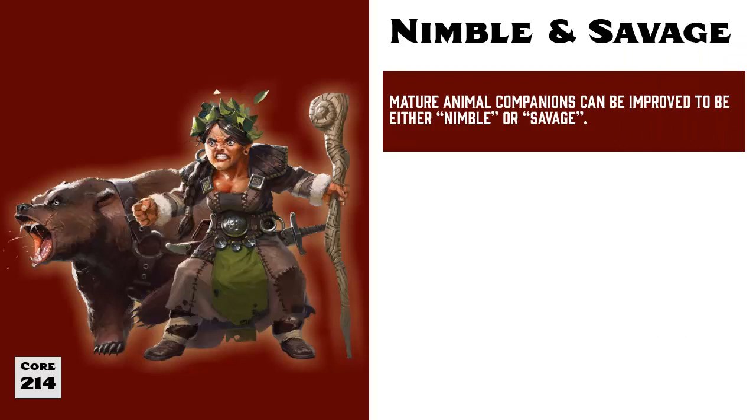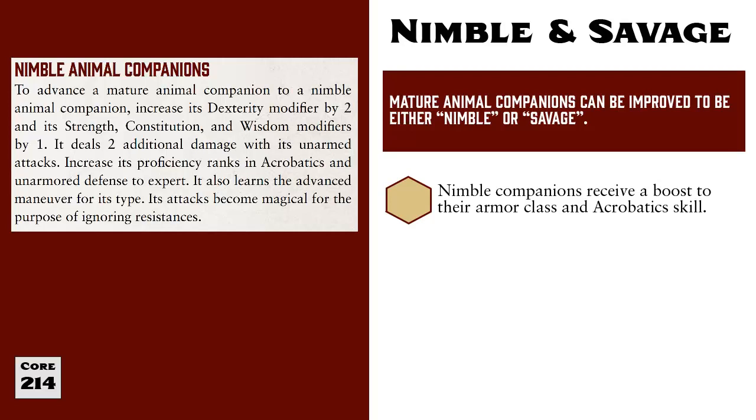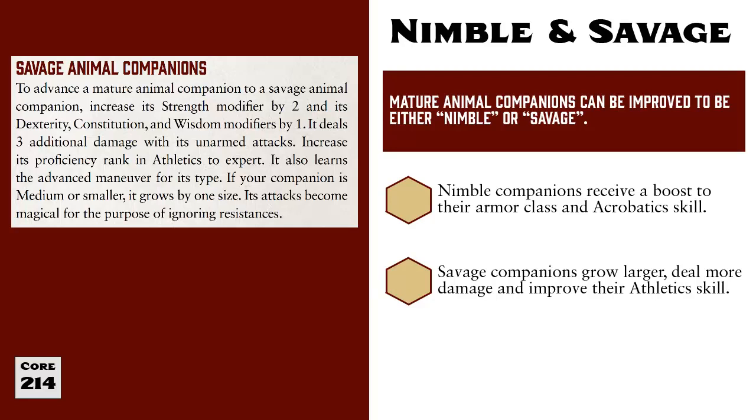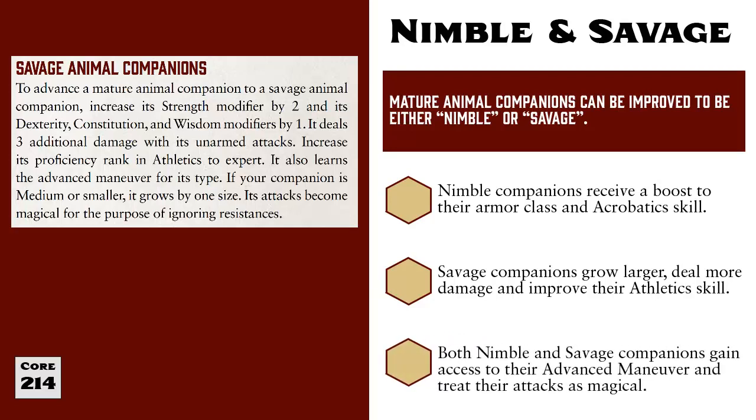Once an Animal Companion is mature, it can advance again to become either a Nimble or Savage Animal Companion. Nimble Companions increase their Dexterity modifier by 2, and their Strength, Constitution, and Wisdom modifiers by 1. They deal an extra 2 points of damage with their unarmed attacks and gain expert proficiency in Acrobatics and unarmored defense. Savage Companions increase their Strength modifier by 2, and their Dexterity, Constitution, and Wisdom modifiers by 1. They deal an extra 3 points of damage with their unarmed attacks and gain expert proficiency in Athletics. Savage Companions also grow one size category if they are medium or smaller. Both Nimble and Savage Companions gain the advanced maneuver listed with their Companion type, and their attacks are treated as magical for the purposes of ignoring resistances.